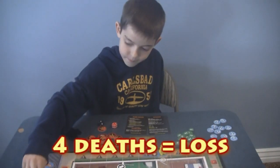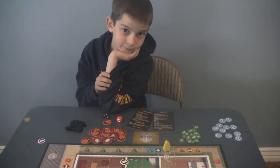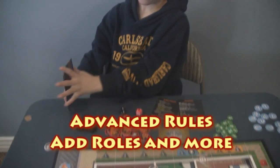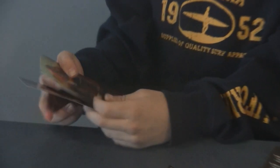What are those other cards on the table? These are the advanced rules — you can have a role like Fire Captain or Generalist, each with special abilities.